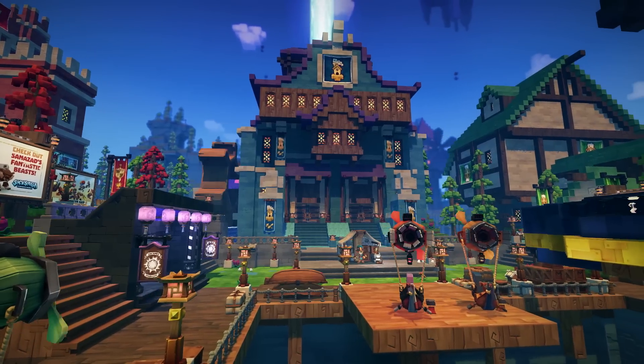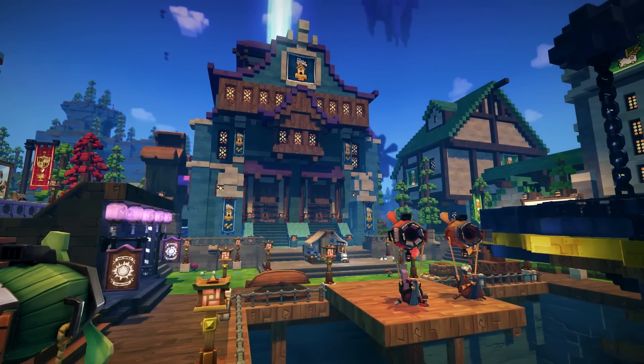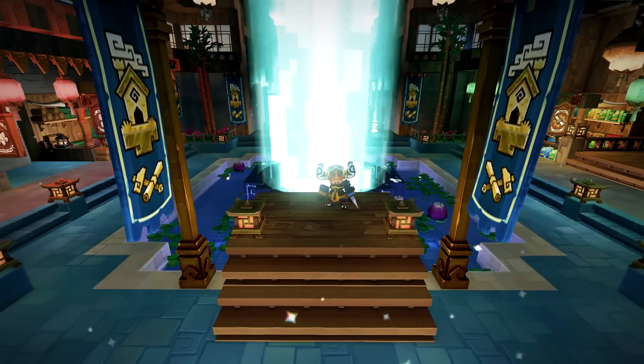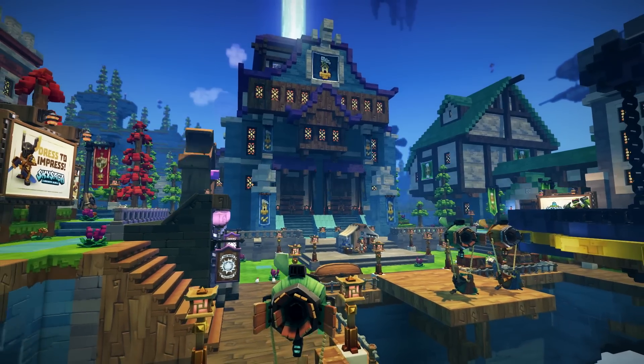In Alpha 10 you'll notice a change in the layout of the main city as well. We've changed its name and its structure to reflect the new refined story. The changes that have happened to the city in this Alpha are really to allow the player a bit more free rein to go and explore the way they want to and play the game they want to.